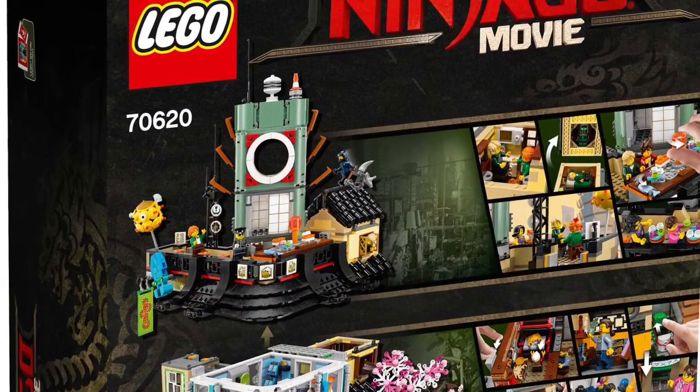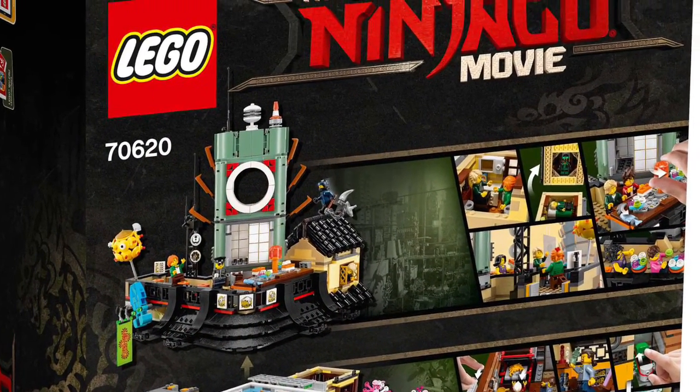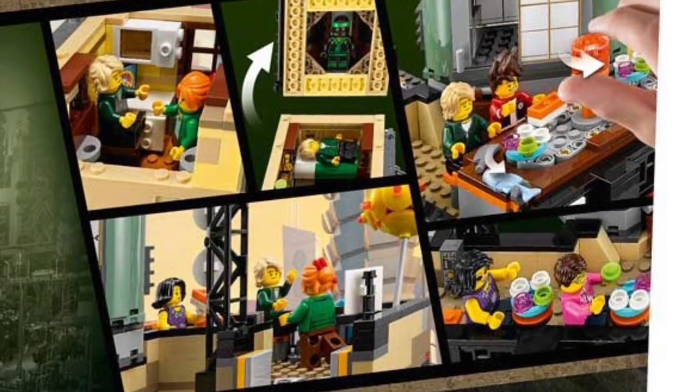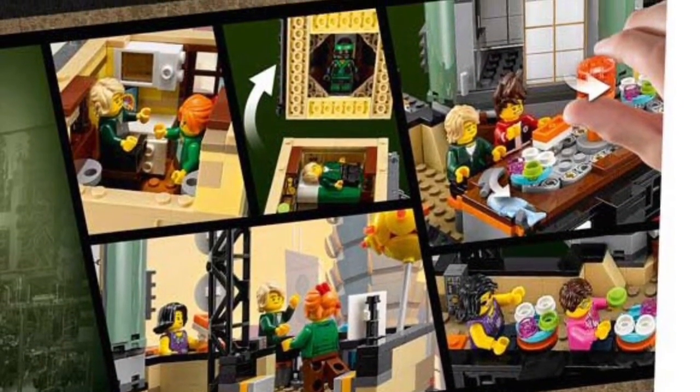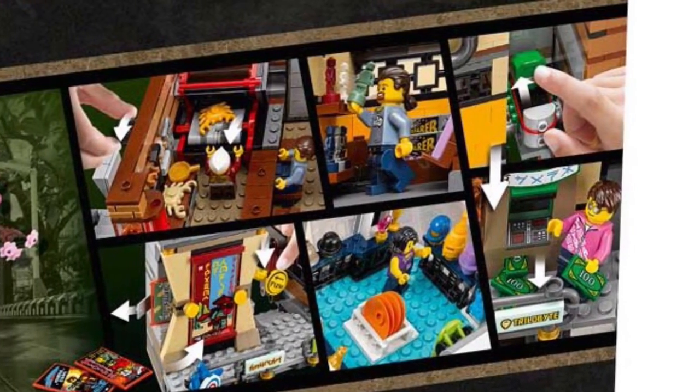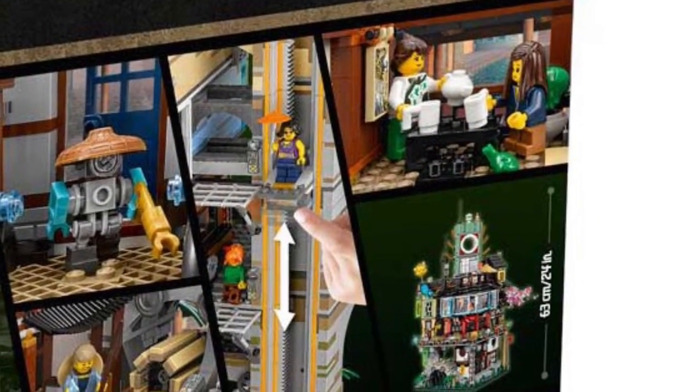Next up, this is the back. This shows all the features of the set. Here we have the turning table and Lloyd's bed. On the second floor, we have an ATM, a crab that comes out of something — really nice ATM, I really like that — and an elevator. The elevator and the robot.